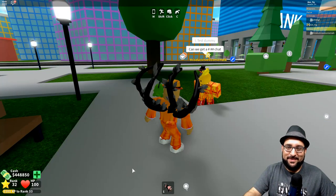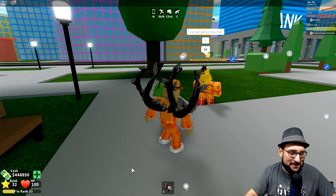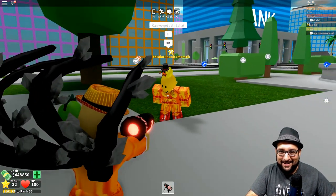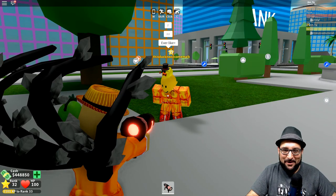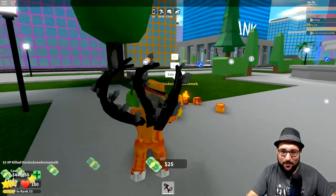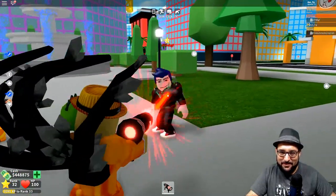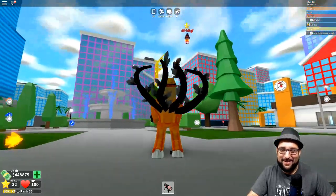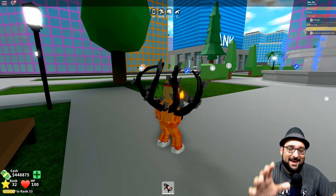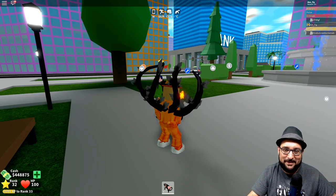This Duck Needs Some Milk said he'd be a test dummy, so I'm going to show you guys how strong the ray gun is. Wow — so easy! He ran away. It's probably going to be a little more difficult to get this in a public server, so you've got to be good at parkour, getting in there, killing cops, and making sure they're not arresting you.